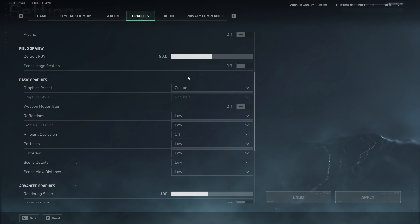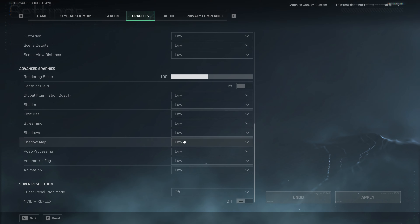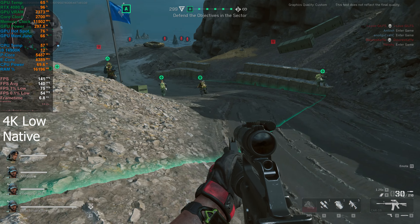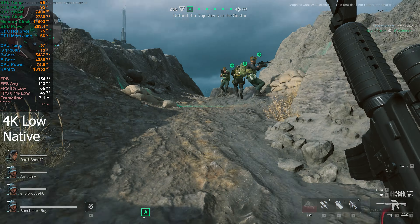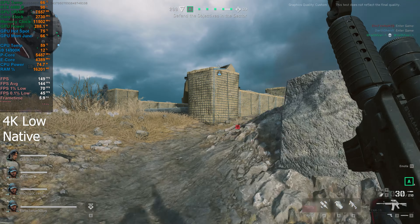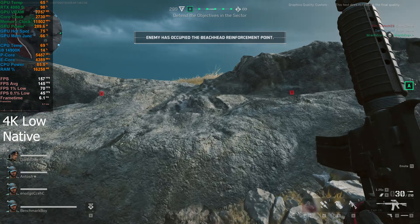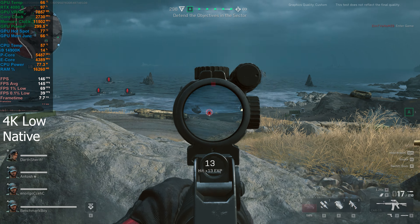I'm still at 4K native, but I'm going to be taking a look with the graphics set to low. So you can see all of the settings — everything set to low. We should see performance go up quite a bit here. Looks like we're getting about 142-143 average, hovering between 140 and 150. So quite a big increase — we had about 85 average with everything set to Ultimate.